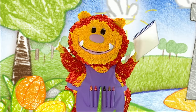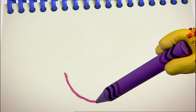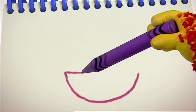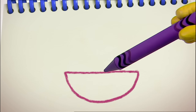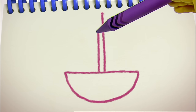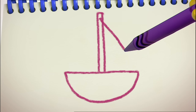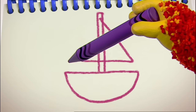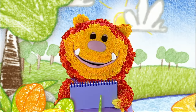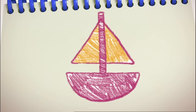We'll start with the bottom. We can use our curved line again for that. Ready? Down, curve round and up, so it looks like a smile. Now let's use a straight line to make the top, and two straight lines up for our mast. Join the lines together. You can make your sail any shape you like — I'm going to make mine a triangle. And there we go, a boat! I'm going to colour my boat orange and purple. What colour are you going to make yours? Our boat is ready to sail.